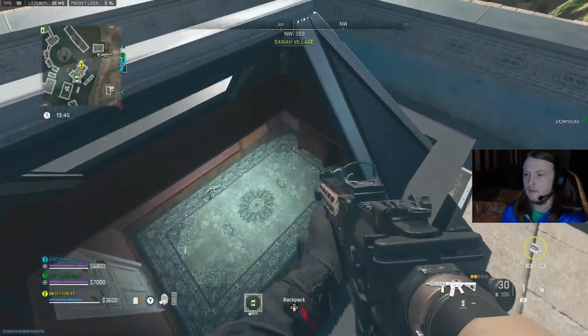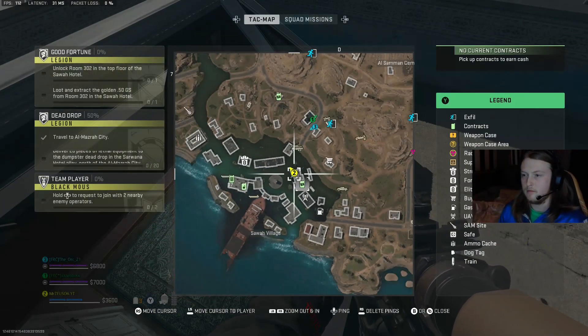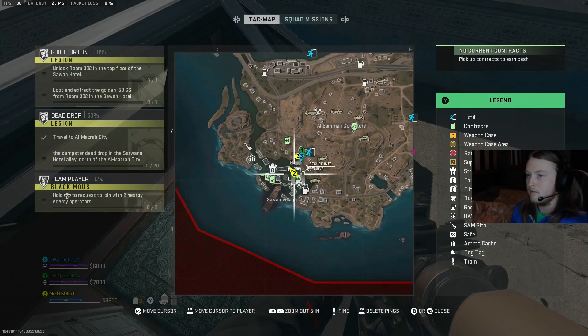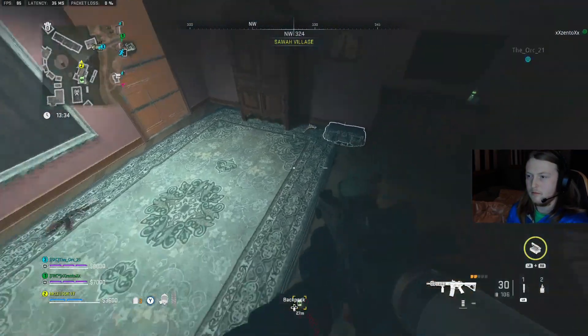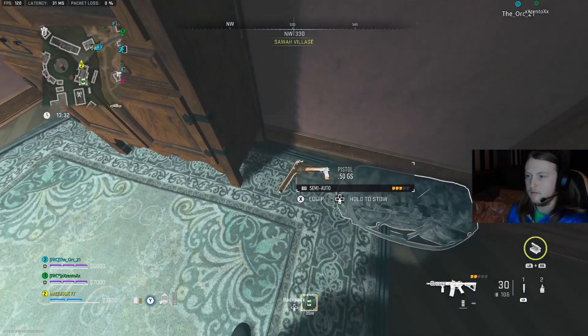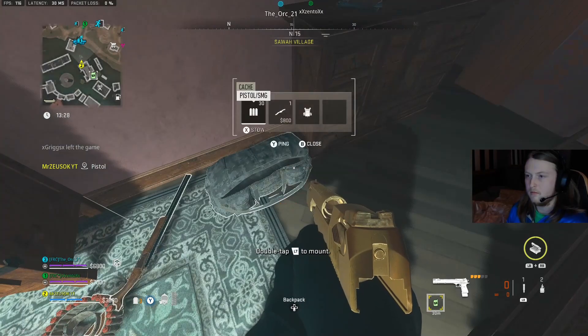So you literally jump straight through — and here I do mark on the tac map if you want to ping the exact location, you can pause the video here. I jump down and you can see the gold desert eagle. Pick it up and there you go, that's the first proper step to this contract.